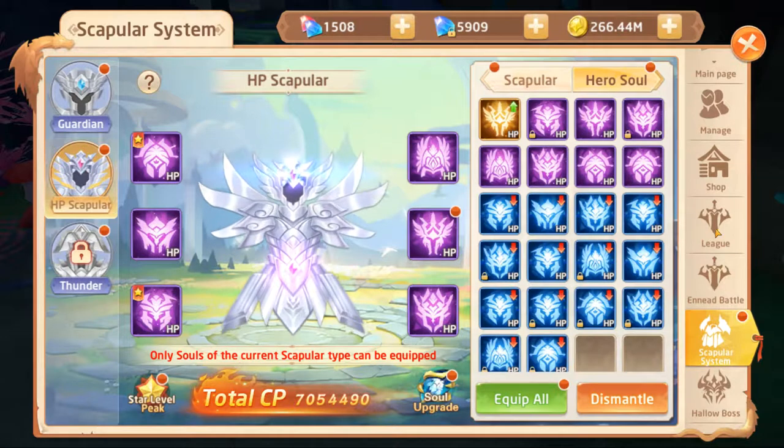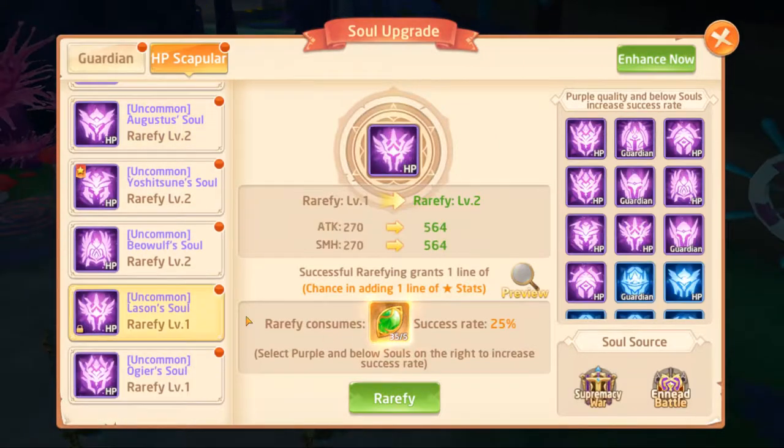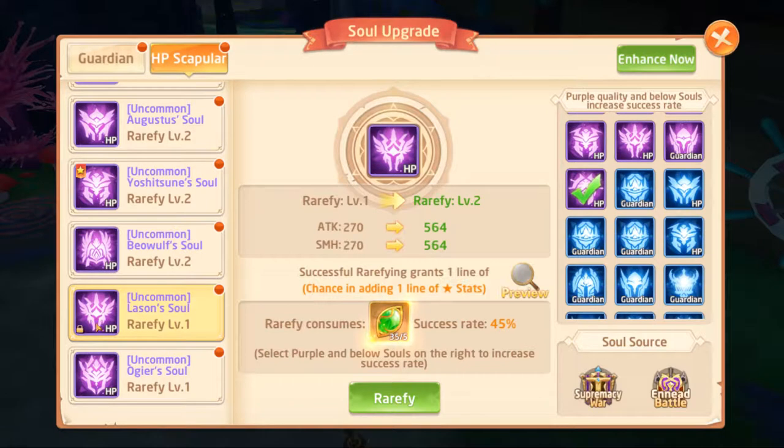If we click on one of these and click on rarify, it does matter. The quality does not matter — for example if I do this it adds 20%, if I do this it's still 20%. Quality doesn't matter but the type does. So if I use an HP soul it adds 20%, but if I use a guardian soul it only adds 14%.